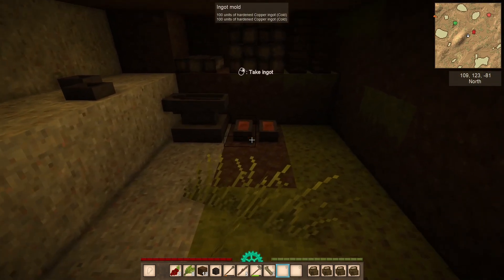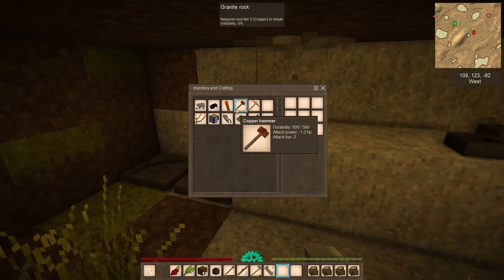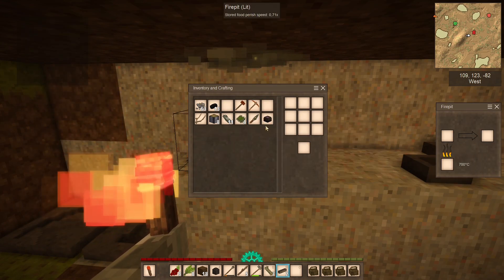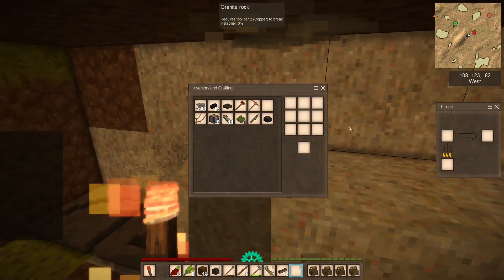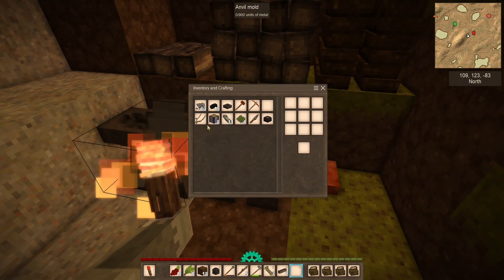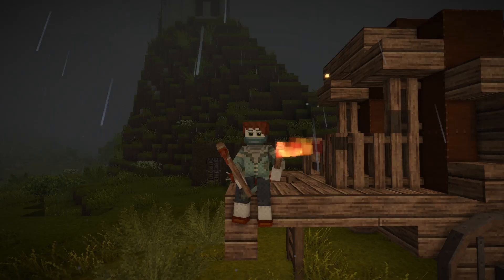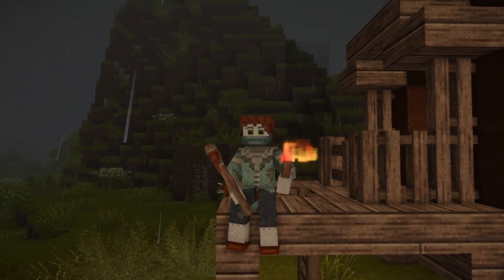At least we can grab the ingots. Placing them here for now. There's a pot of cooked food and a bowl ready. Getting rid of stuff we don't need — we can go get even more copper now. That's the first episode of the 1.19 Vintage Story survival series — hope you enjoyed and I'll catch you in the next one.